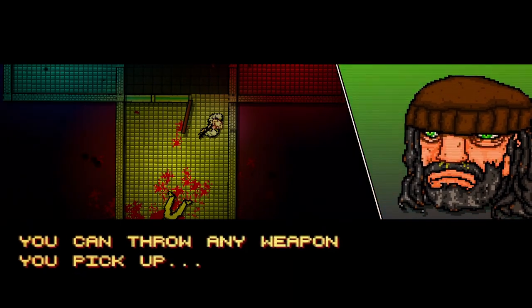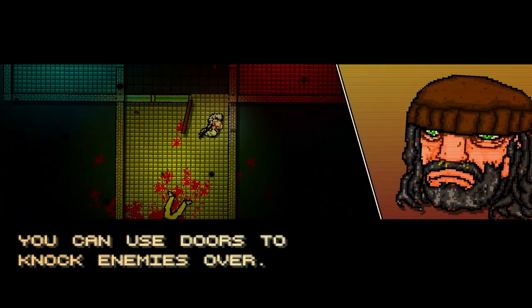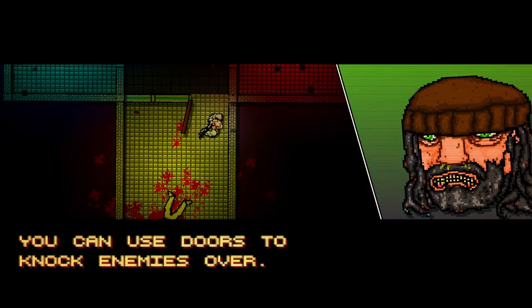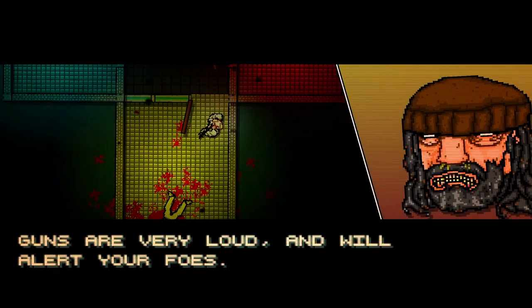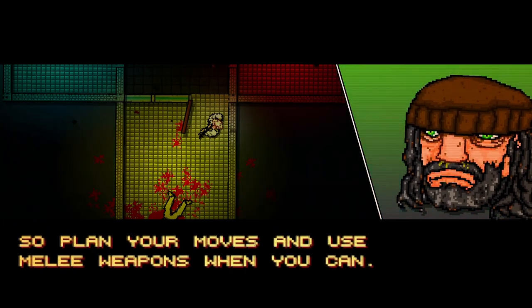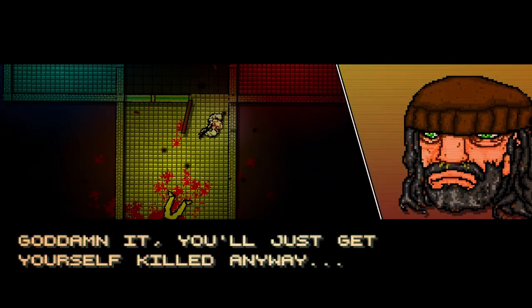That about sums up the basics, however there's always more tricks to learn. You can throw any weapon you pick up by pressing your right mouse button. You can use doors to knock enemies over — we'll come back to that because I love doing that. Guns are very loud and will alert your foes, so plan your moves and use melee weapons when you can.